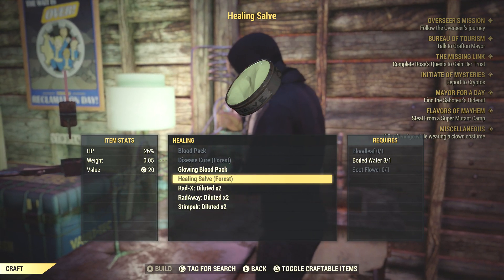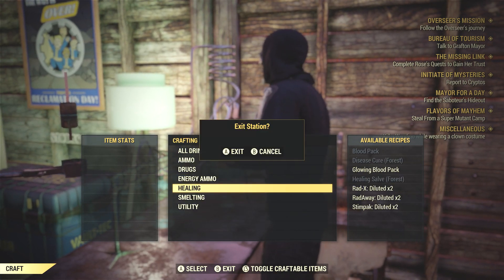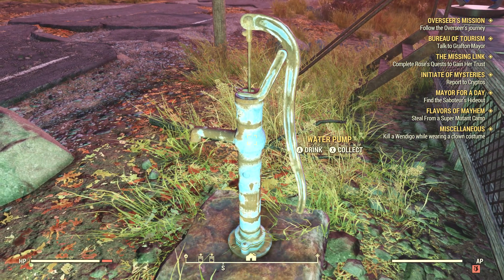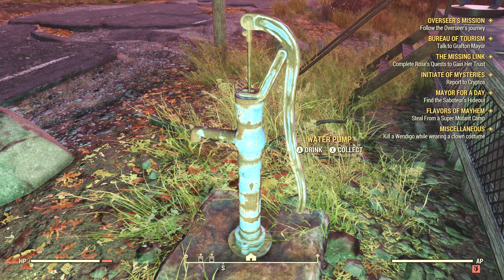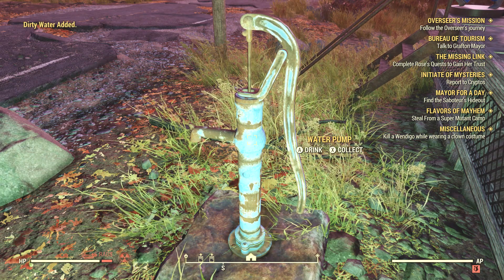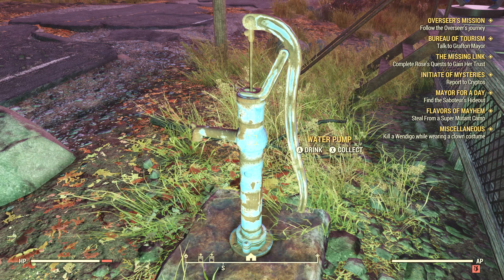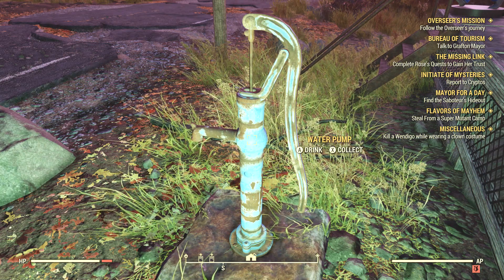Dirty water is also a pretty easy thing to acquire. You can find it around the map, or you can come to your camp and if you place down a water pump — just like this one — you can either drink from it or collect from it. Collecting from it will give you one dirty water each time. Do keep in mind it does give you some rads — I ended up gaining five rads for one dirty water. So you can just sit here and collect, and once your rads build up, just use Rad Away to get rid of it, as long as you have enough of that stuff. That's pretty much usually the way I get my boiled water personally.